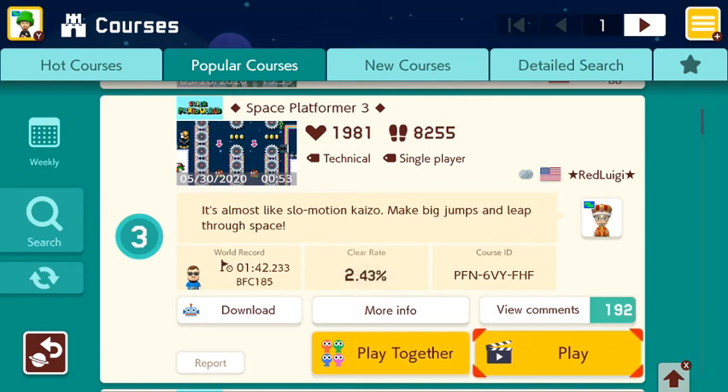Hello everybody, welcome back! This is Game Scott and we're playing more Super Mario Maker 2. We're going to check out Space Platformer 3 — kind of like the last episode, so it's a third in a trilogy. We'll potentially check out Space Platformer 2 and 1 in another video, but for now this is Space Platformer 3 by Red Luigi. The course ID if you want to check it out is PFN6-VY-FHF.